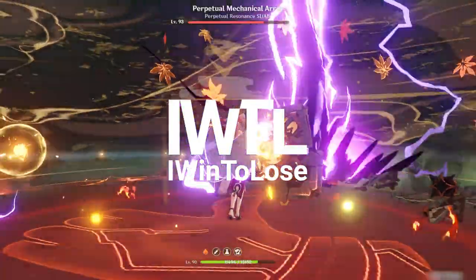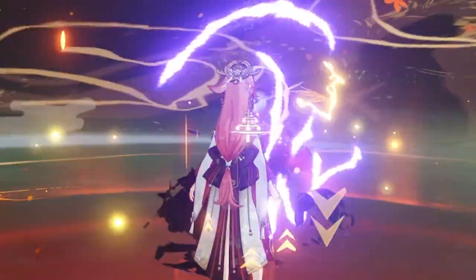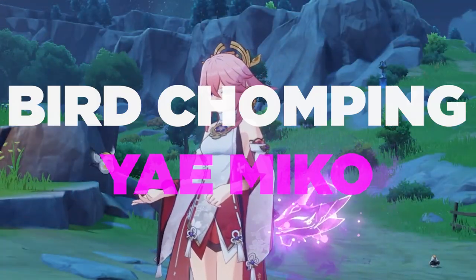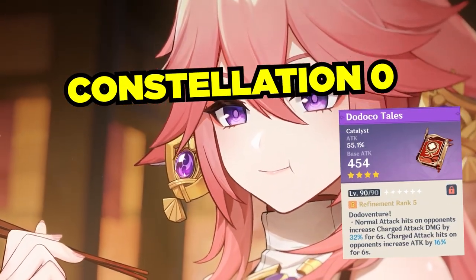Hello and welcome to my channel. I went to lose gaming. The foxiest character in Genshin Impact is finally playable. In this video, we'll be taking a look at the bird-chomping Yae Miko at Constellation Zero with a free-to-play 4-star weapon, the Dodoko Tails.